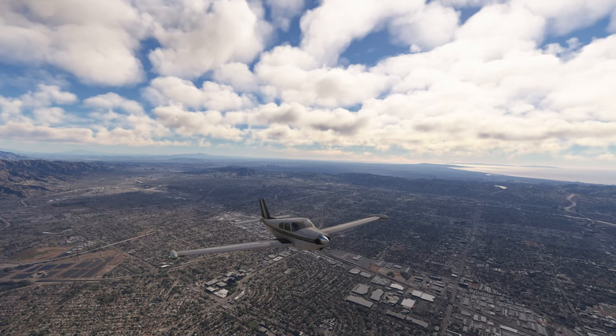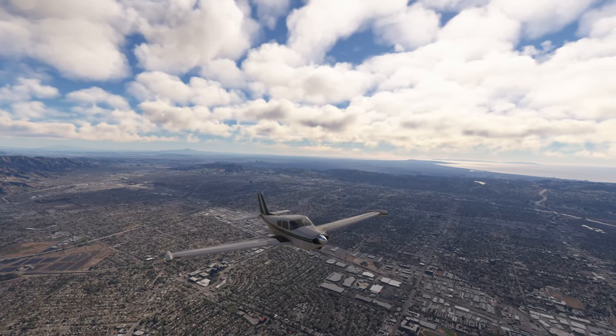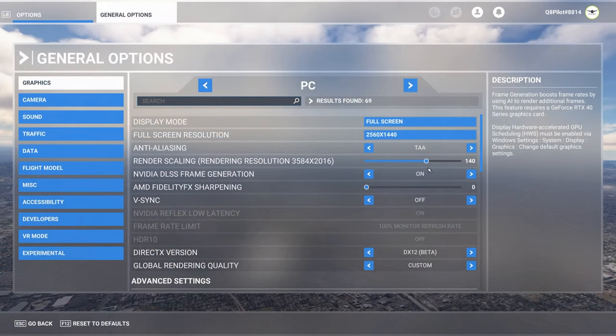I'm also going to be showing you a couple of performance tips that might improve performance. Let's get started. We are now in the in-game settings. I'm running the sim in full screen and 2K resolution, that is the native resolution of my monitor.